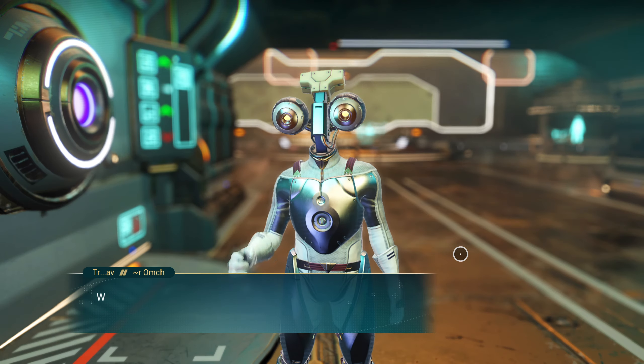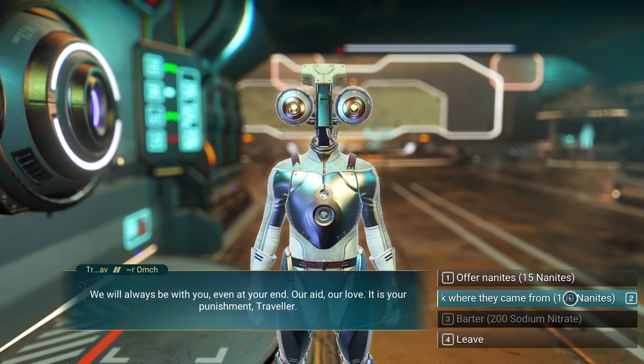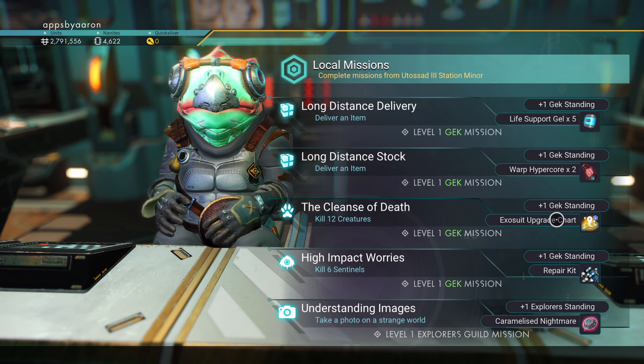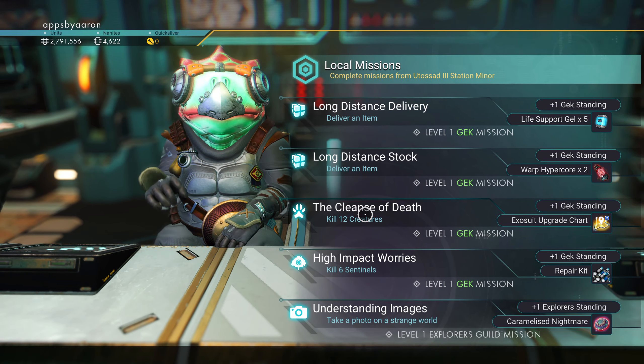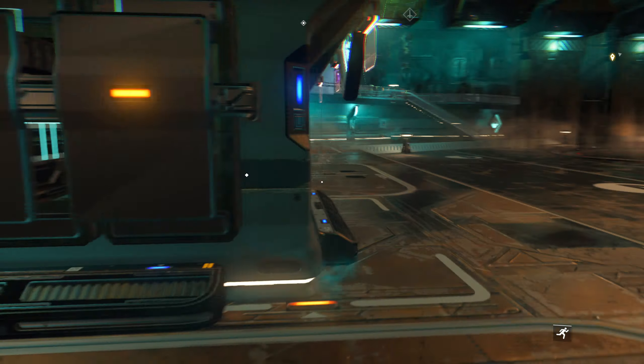The second time you want to pay 100 nanites to find out where they came from. He's not going to remember but he'll tell you where his burial site is — and that is important. Also, we could kill 12 creatures and get a free exosuit upgrade if we wanted to.